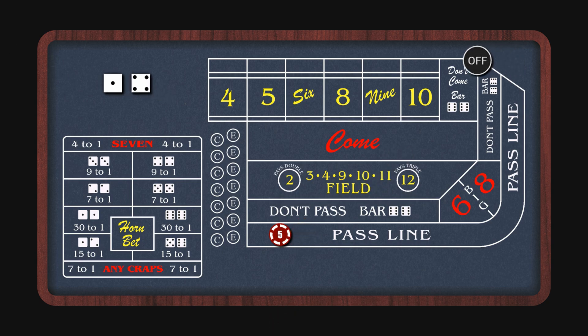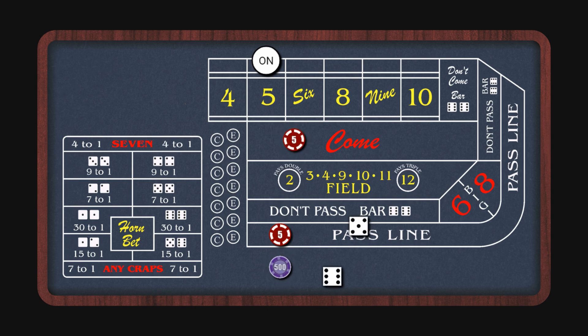The point's going to be five again and we'll take our odds and our come bet, which wins with the eleven. We'll move to the eight so we'll throw our odds there and make another come bet — and there's a seven. So everything loses except for that last come bet.